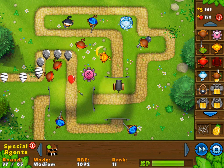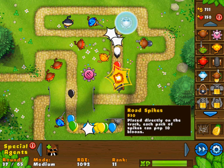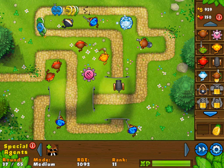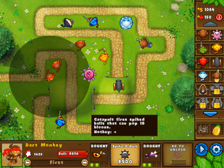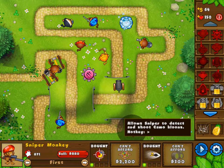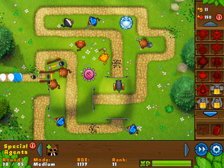We have a bunch of lead balloons — come on here! At least being able to take care of it a little bit. Where are my road spikes? I'm getting a little bit worried. Oh my god, there's a lot of camo balloons as well. I think the bomb tower did actually detect something because I saw something explode — it definitely wasn't a pineapple. We got another level up! Spikopult — catapult fires spike balls that can pop 18 balloons. The sniper can now detect camo balloons as well. Let's keep on going — we're on round 38.